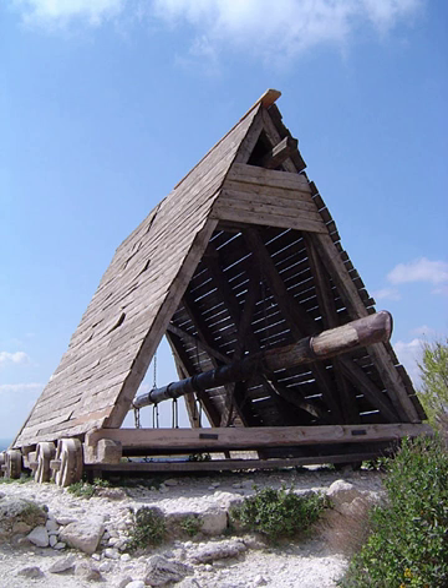There are many distinct types, such as siege towers to allow attacking soldiers to scale walls and attack the defenders, battering rams to break walls or gates, and catapults such as ballistae, trebuchets and other similar constructions used to attack from a distance and fire a projectile. Some complex siege engines were combinations of these types.